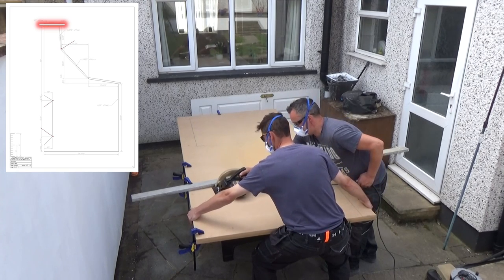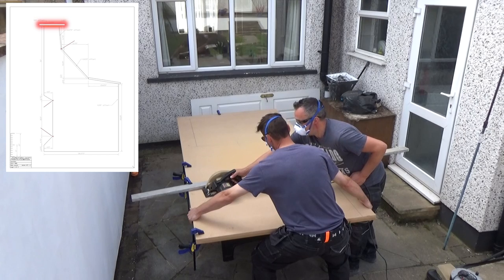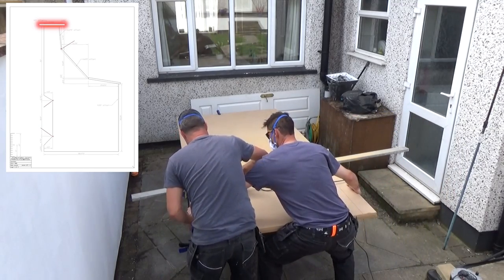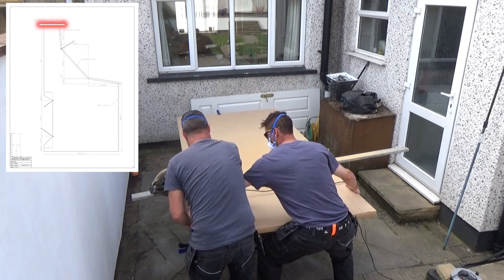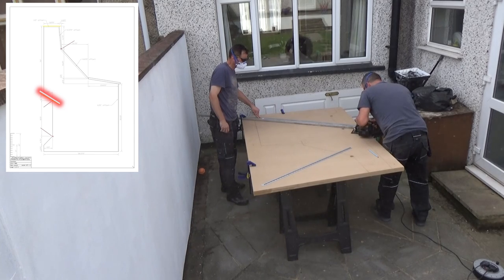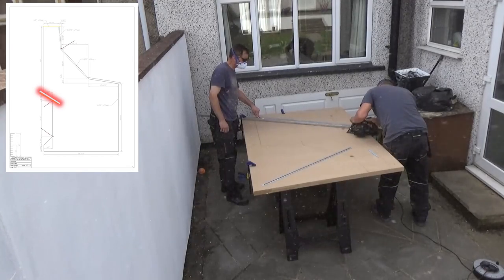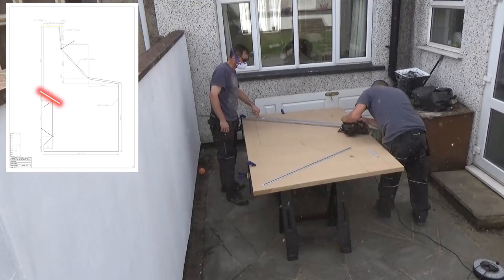We're cutting two sheets of MDF so it's taking a little bit longer than normal. We're just going to hold it steady. Let's call it Andy and Phil's Arcade Cabinet Builders! That's the first cut done, I'll take that piece away. Now we're doing the second cut which is the back of the cabinet - these funny angles. Me and Phil had a little think about it and we decided to do it in this order because it's going to be an easier cut this way. This is our second cut.